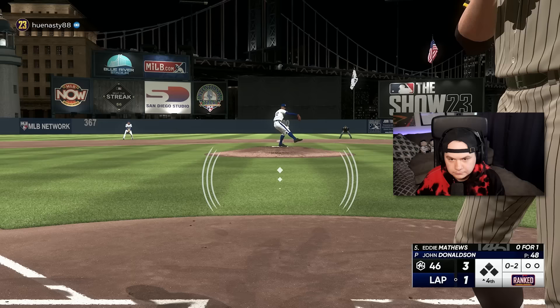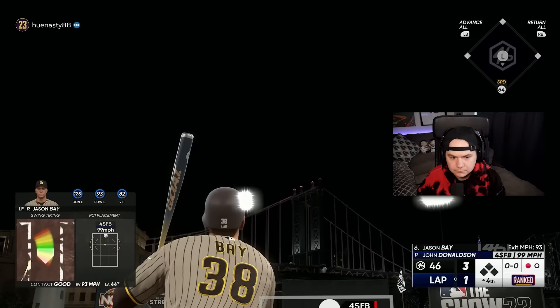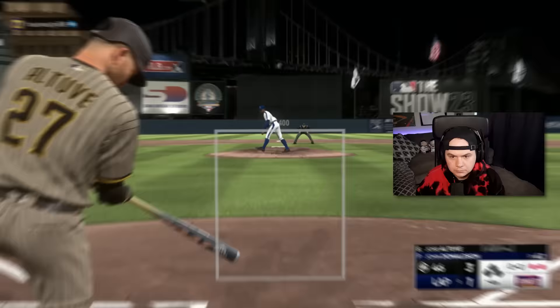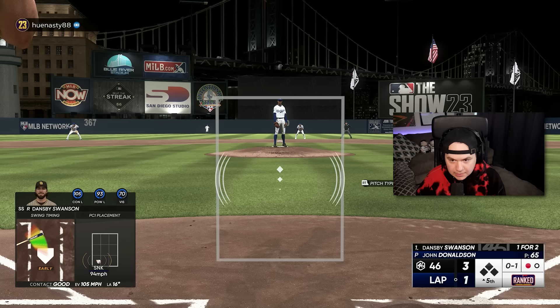Good swing from Eddie but it's dying in the outfield. The timing was there, the PCI wasn't. Ball four — that's a great at-bat with two outs to bring the pitch count up. Donaldson is at 63 pitches. I'm really trying to get him out of the game but he's making it tough. I really need to score again.